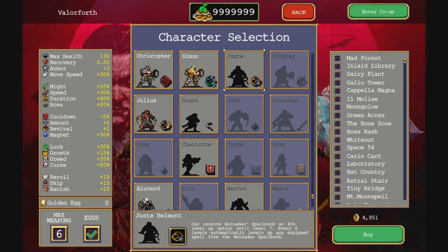You can receive Belnati's spellbook as a fourth level-up option until level seven. Every six levels I can level up any equipped spell from the Belnati spellbook. So get the spellbooks instead? Well no — every six levels I can level up. Okay, so I can just grab them off the map and go full whipping.